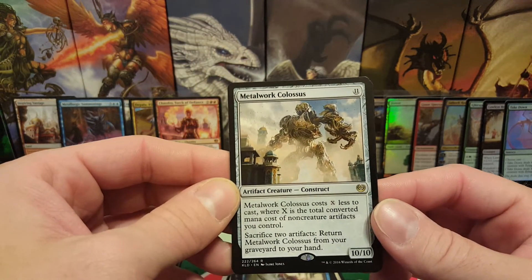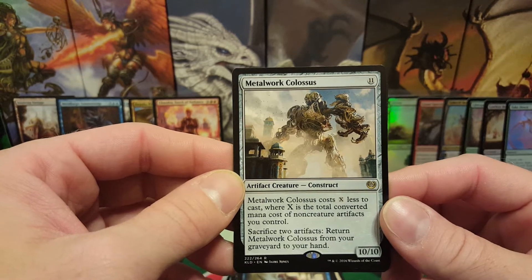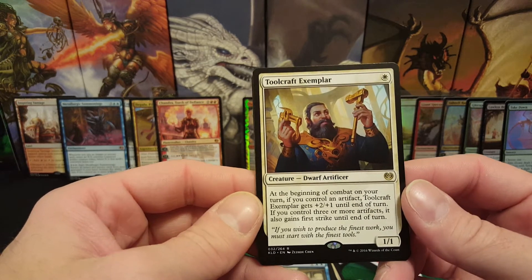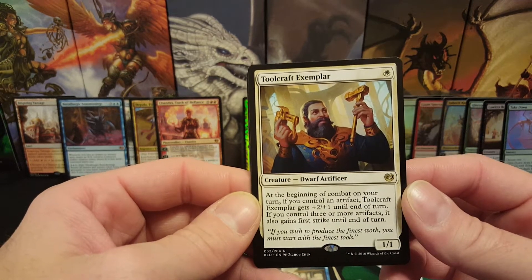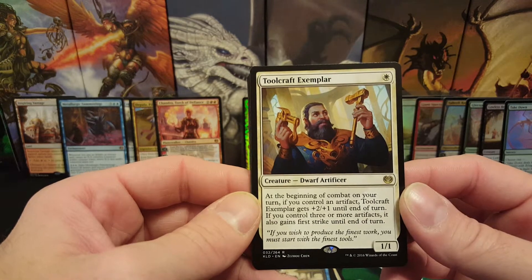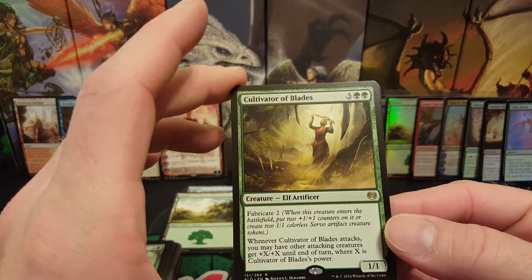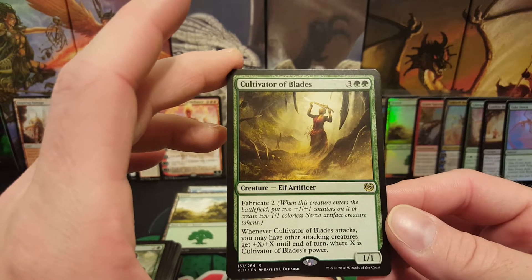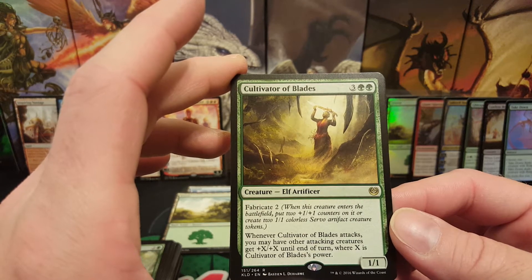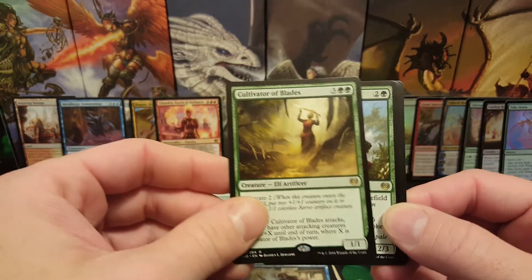Metalwork Colossus — it's 11 mana, and it costs X less to cast, where X is the total converted mana cost of non-creature artifacts you control. You can sac two artifacts to return Metalwork Colossus from your graveyard to your hand. We've got Toolcraft Exemplar — for one white, it's a 1-1 Dwarf Artificer. At the beginning of your combat on your turn, if you control an artifact, Toolcraft Exemplar gets plus two, plus one until end of turn. If you control three or more artifacts, it also gains First Strike until end of turn. That would actually be good — I'll throw Quende in there. Cultivator of Blades — for two green and three generic, it's Fabricate 2, and whenever it attacks you may have other attacking creatures get plus X, plus X until end of turn where X is Cultivator of Blades' power.